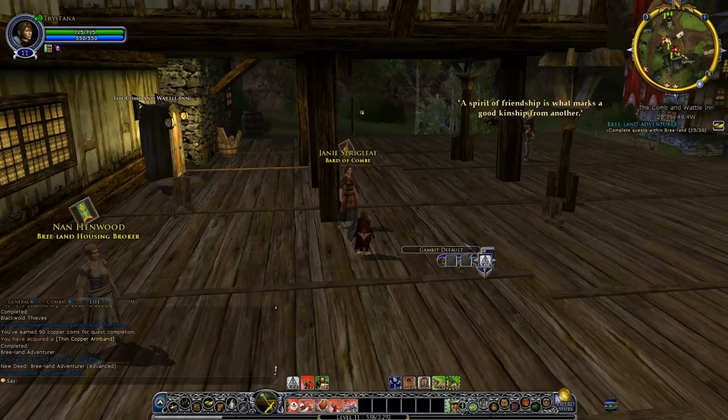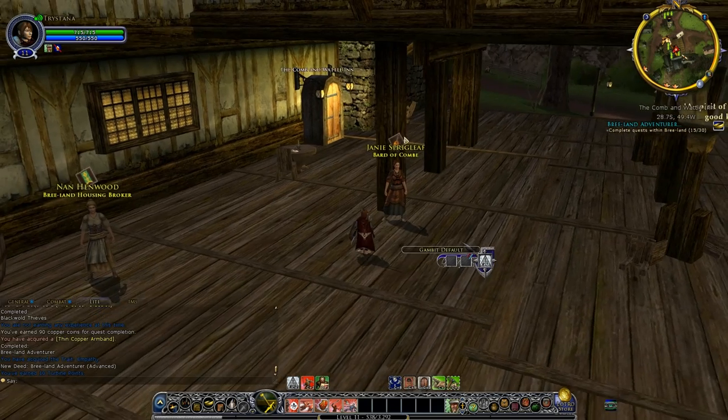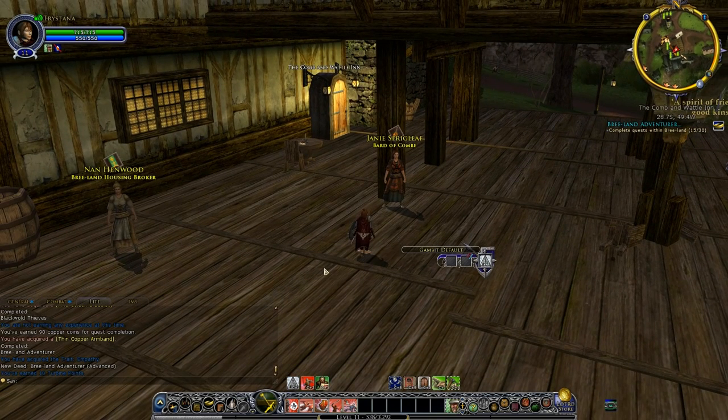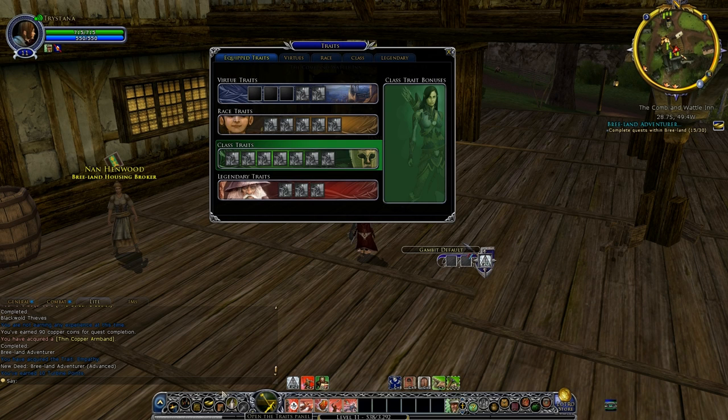Today we will discuss virtues, because we got a virtue at the end of the last episode. If we click on the little Gandalf wizard icon down here, you can see the traits panel. This is where we get all our traits that we can slot and augment our characters — to do new things or just have better passive bonuses. At the minute all these are greyed out because we haven't unlocked those yet — we're too noob.